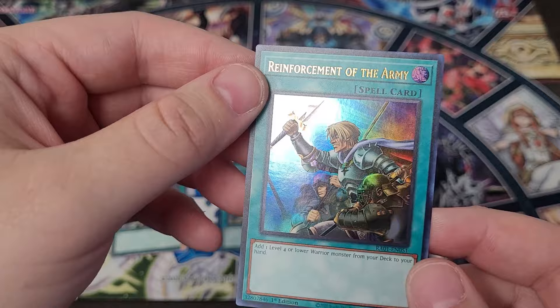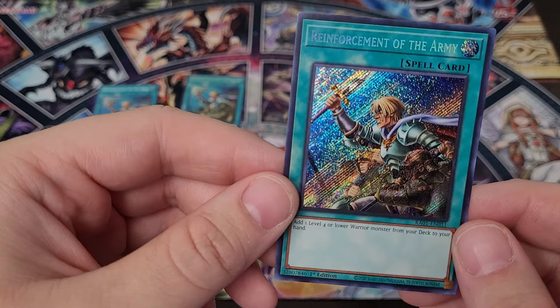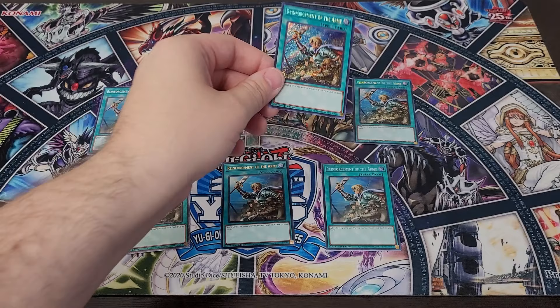We then move to the Ultra Rare — much like the Super it has a hollow picture, but it does have that gold enforced name up there. Once again, it's been in the game for a while. And then we have the Secret Rare — I believe this is the first non-Speed Duel print of Secret for Reinforcements of the Army. Secret has that iconic line-scratch rarity that we've known and loved, and this card looks absolutely beautiful in it.